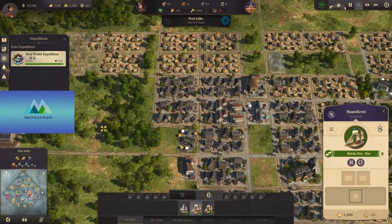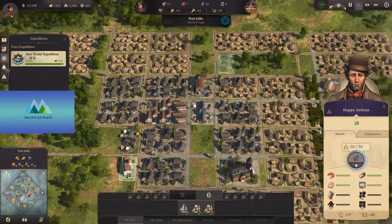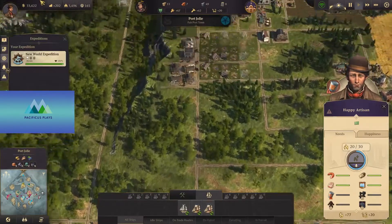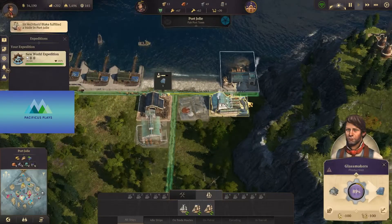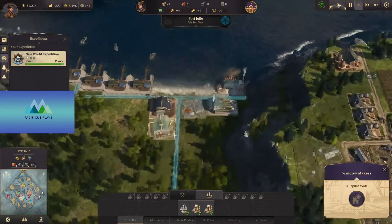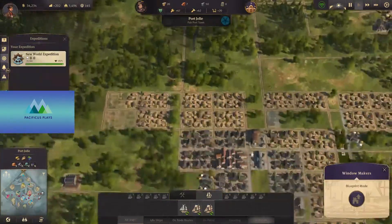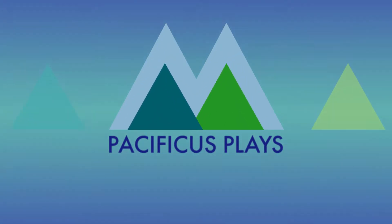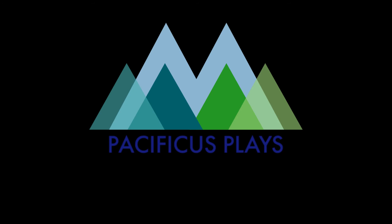Now we can actually build some more artisan houses. Upgrade these guys. Now they need canned food, which obviously we can't make because we don't have the ingredients for the artisanal kitchen. And we also need glass anyway. So we're making glass — we're going to accumulate some of that glass and then we'll be able to build the artisanal kitchen. But we need to build the window makers first, and for that we need more brick. So that's one of those things that's going to take some time.